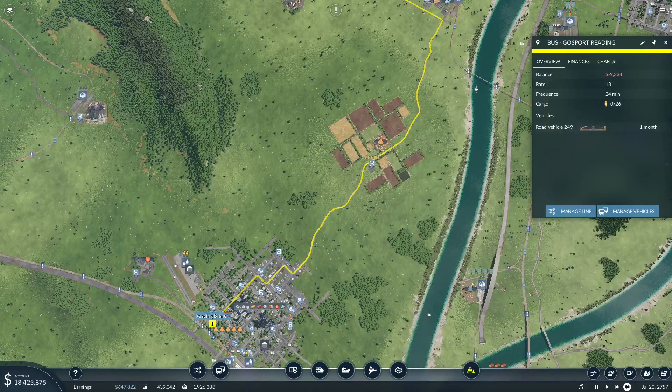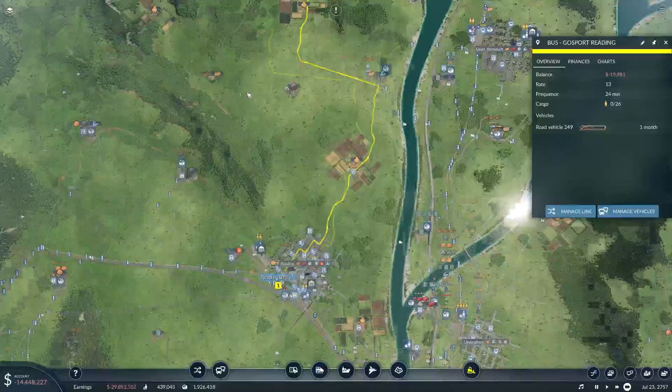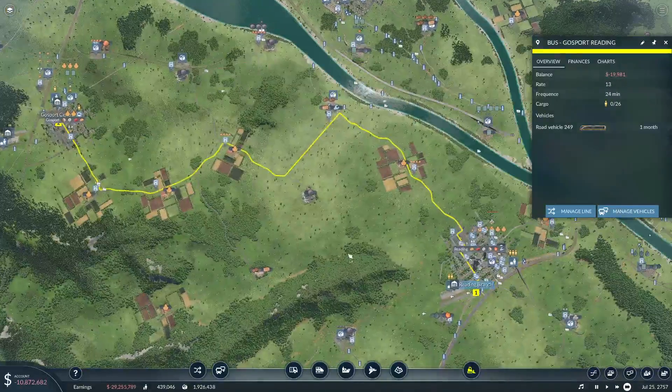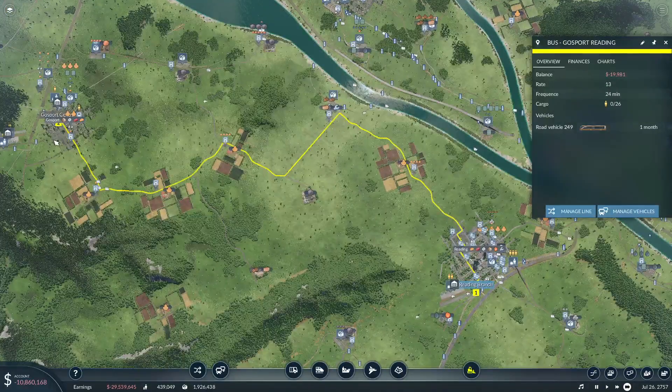Transport Fever 2: how to improve roads. So you see I've got this line that I just made, and look how it zigzags. If I straighten the road, the bus is going to get there twice as fast. And if it's going to get there twice as fast, it's going to move twice as many people with fewer vehicles.